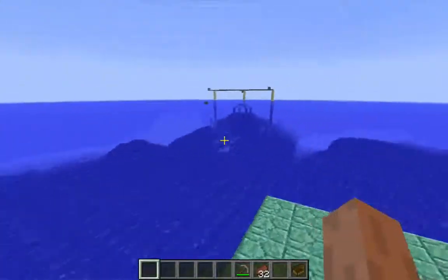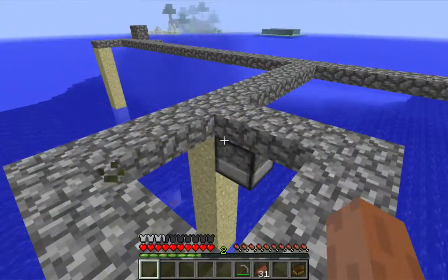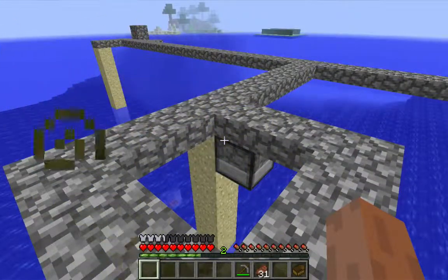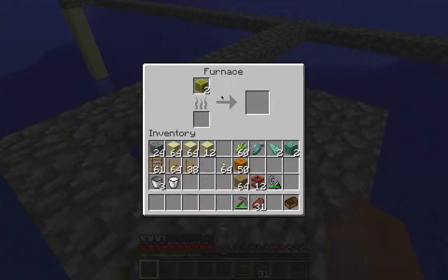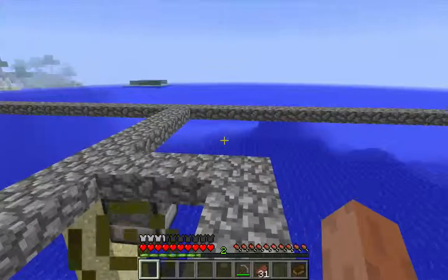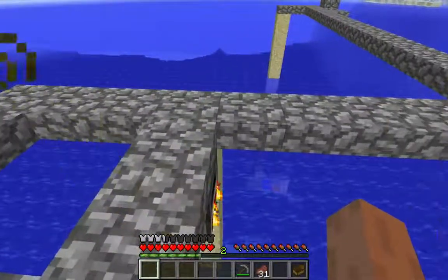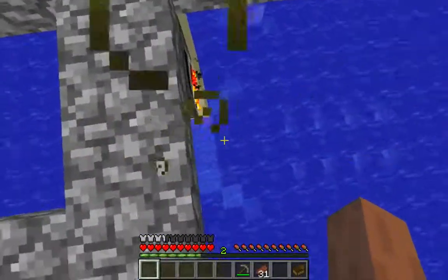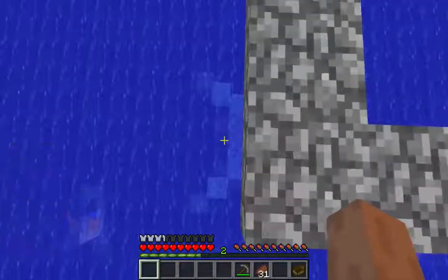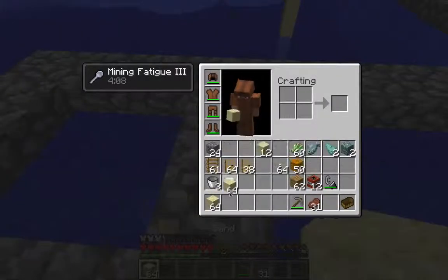I'm going to head back out to the ring. I'm back on the ring that I built when I killed the first Elder Guardian. I've got my two sponges here that I won from killing the Elder Guardians in the wings. I'm going to go ahead and dry those out using some wood planks as impromptu furnace fuel. And while that's cooking I'm going to dump seven blocks of sand on each outside position of this cobblestone ring.